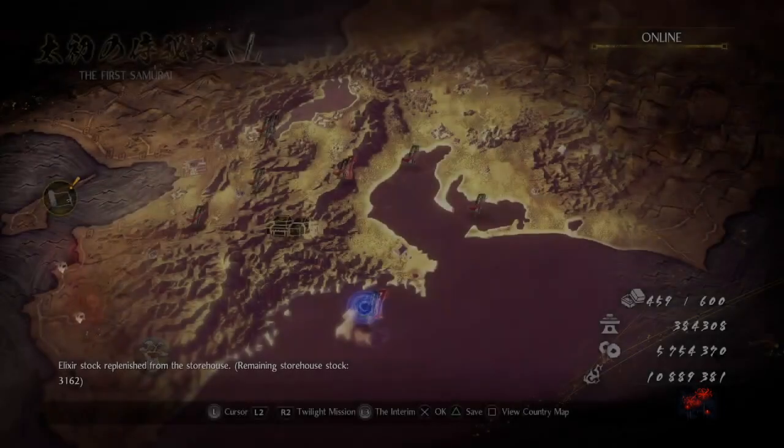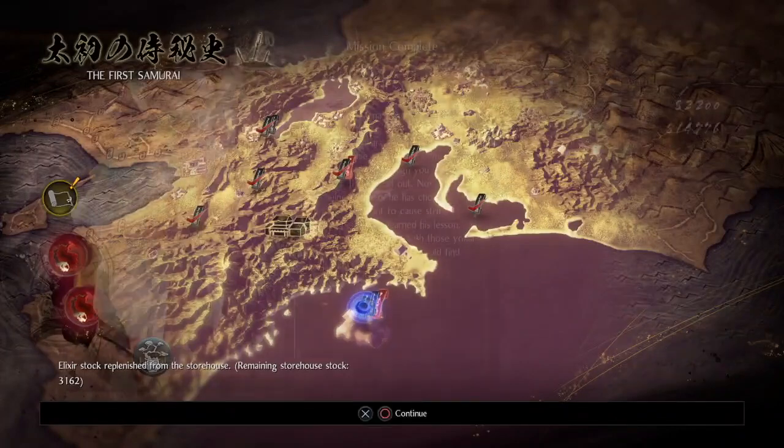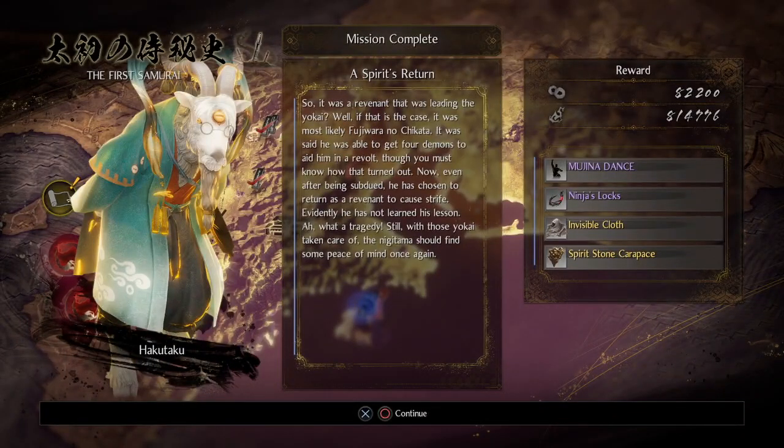Alright, we're done with this level. It was a revenant that was leading the yokai. It was most likely Fujiwara no Chikata — he was said to be able to get four demons to aid him in a revolt, though you must know how that turned out. Even after being subdued, he has chosen to return as a revenant to cause strife. He has not learned his lesson. With those yokai taken care of, the Nikitama should find some peace of mind once again.